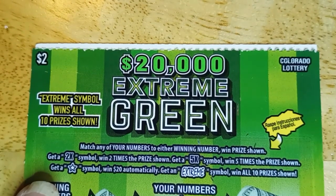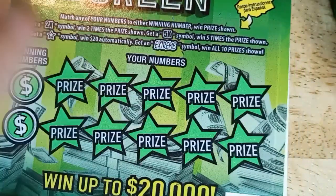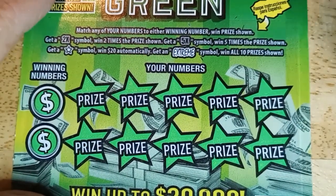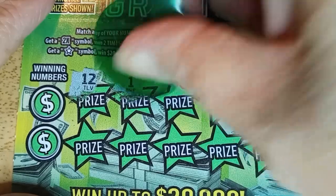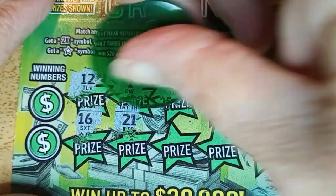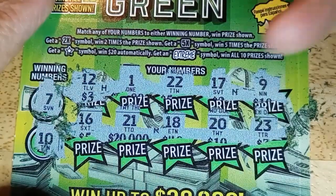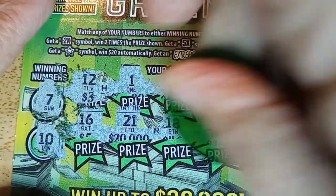Now it's the $2 Extreme Green, and I've got a green color so I'm going to use it on the extremes. This is card number 89. Let's see if I can find that extreme or the star — still looking for a star. 12, 1, double deuce, 17, niner, 16, 21, 18, 20, and 23. No symbol. Going to try to match — 7, no. 10, no. It seems like it didn't happen. H-R-N.